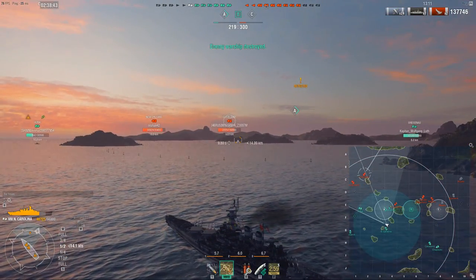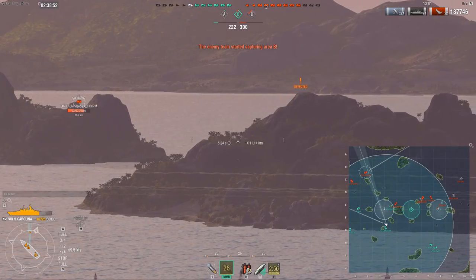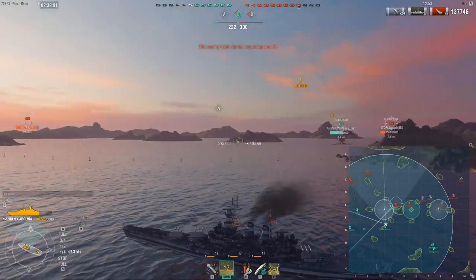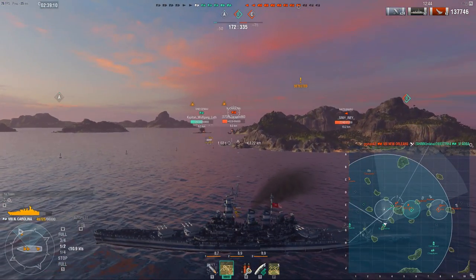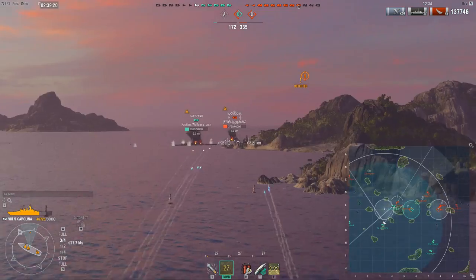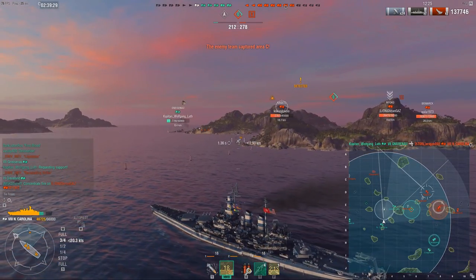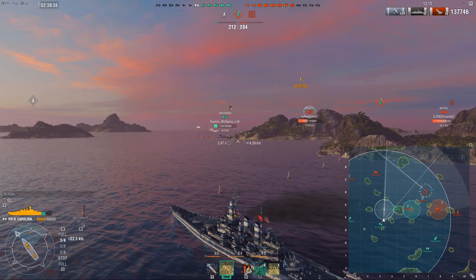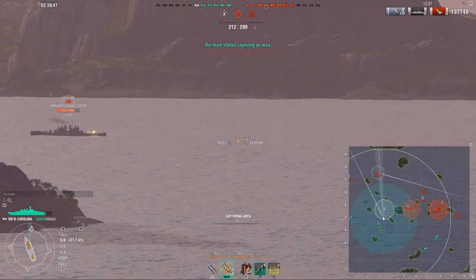I focus more on which way my broadside is pointed than which way I'm sailing, because that's the angle I'll get killed from. When I stopped, I made sure not to give broadside to the NC, and when I reversed behind cover I zoomed in on the Nagato to confirm his guns weren't pointed my way. Map awareness is the key to becoming a good battleship player. Try to build a habit of checking the minimap after every volley — looking at enemy locations, especially closest ones, then friendly locations closest to you.